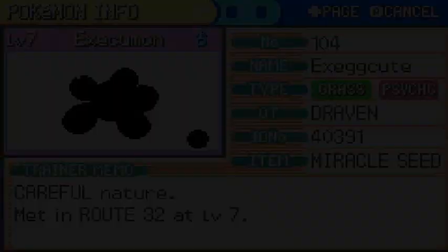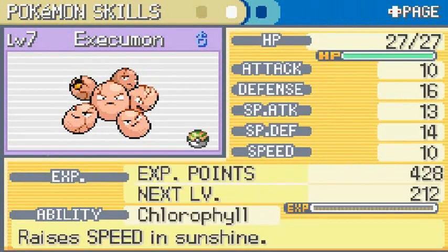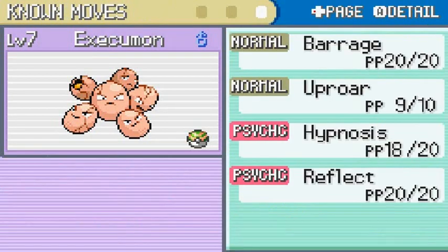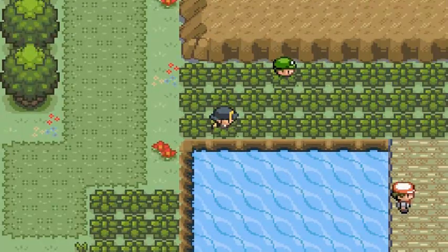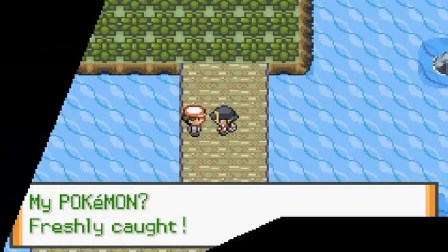Let's take a look at our Pokemon - it is both a grass and psychic type Pokemon with Chlorophyll, which speeds it up, and it does have a few moves. It's not a grass type move yet so we're gonna be switching it out because we're going to be battling a few water type Pokemon trainers.